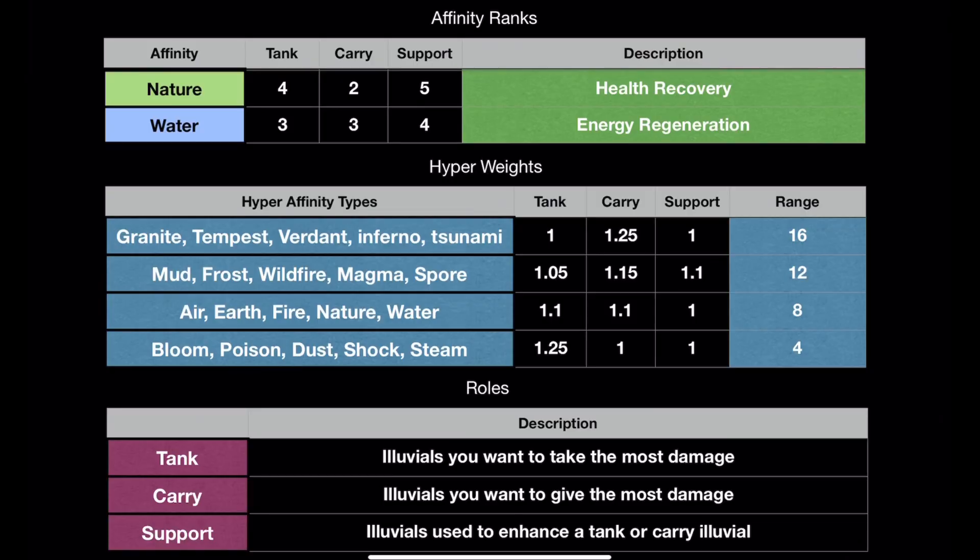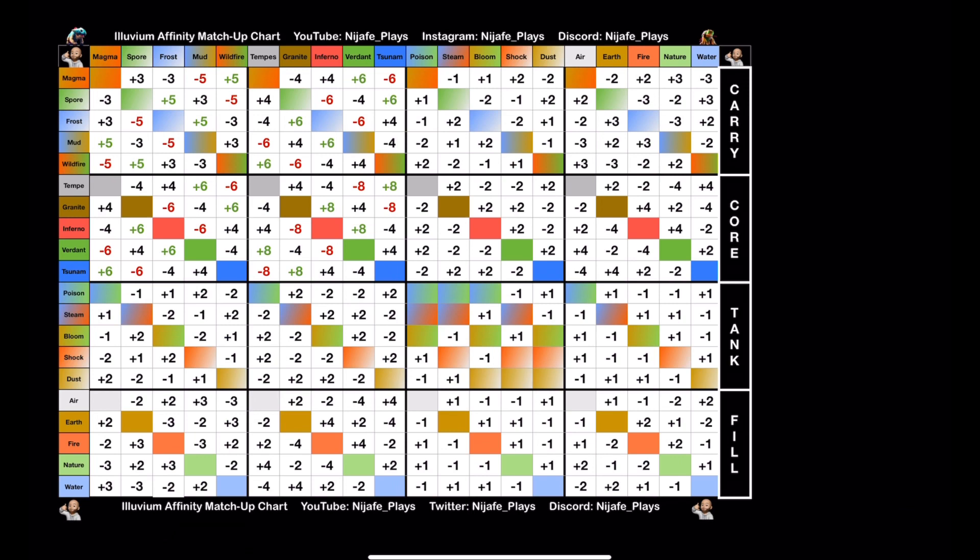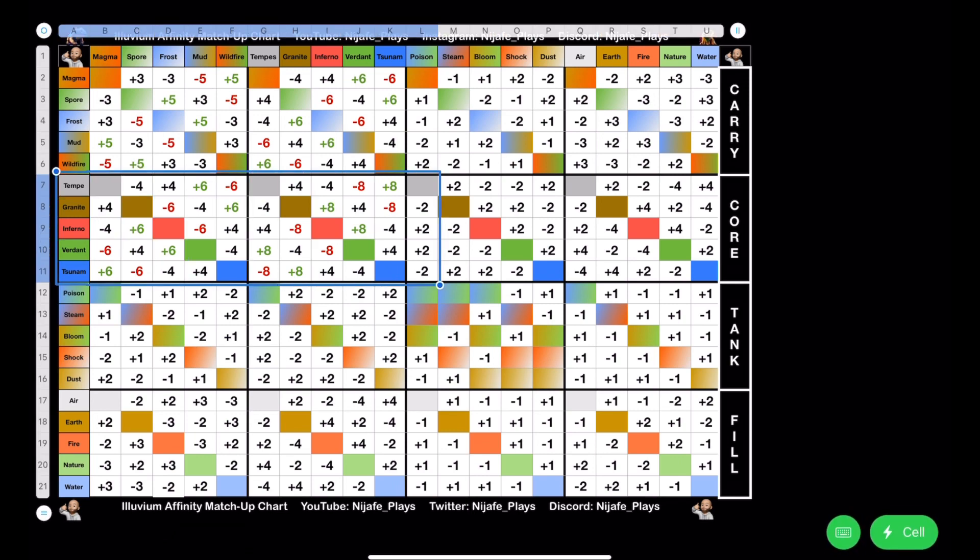I have this weighted for Hyper, and these are numbers I just came up with myself. It's hard to really put a good number on it, but I can change these numbers whenever I want. How I rank these is according to my affinity chart. Granite, Tempest, Verdant, Inferno, and Tsunami have a range of 16, because on the chart they can go from plus 8 to minus 8. For the next group, it goes plus 6 to minus 6 — that's the 12. Then plus 2 to minus 2, giving 4 and 8.